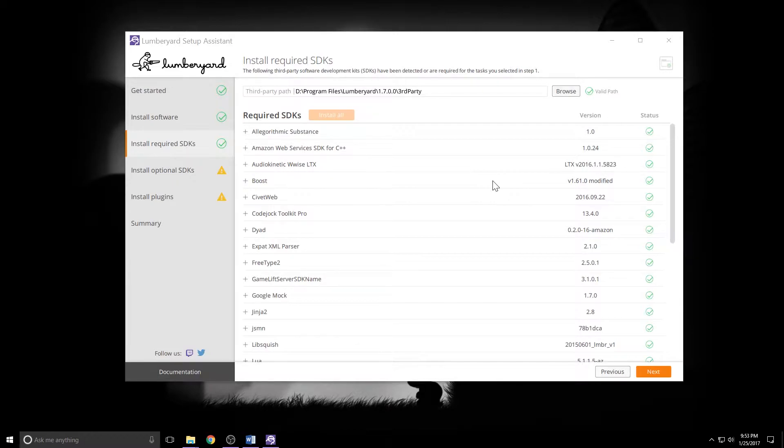If you do run into any problems getting SDKs installed or getting Lumberyard installed itself, it's probably to do with the length of your install path. Everywhere from the drive letter you've got it installed on up through the 1.7.0.0, try to keep that under 54 characters. If it's greater than 54 characters, third-party SDKs might break, and if it's greater than 64 characters, Lumberyard itself might not install. So good rule of thumb, keep that under 54. Keep your life simple.